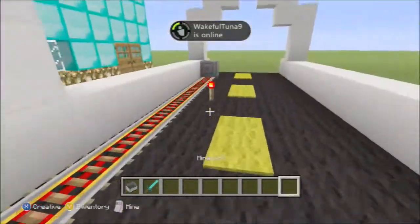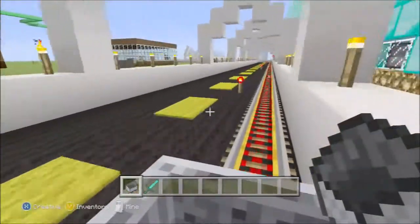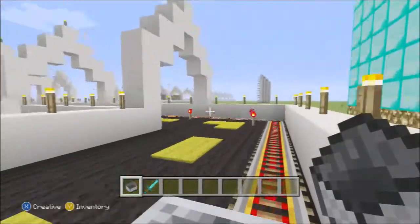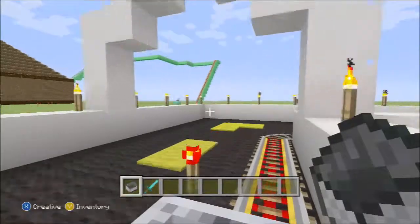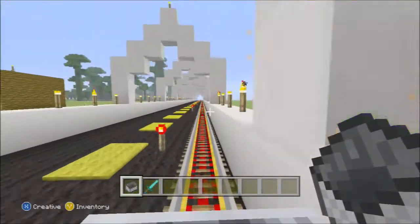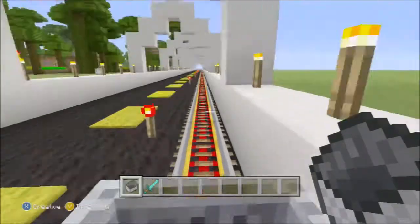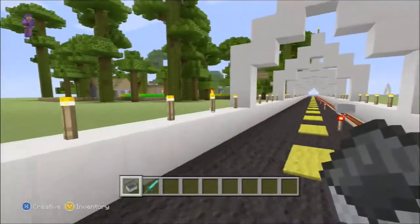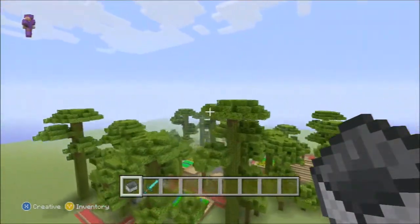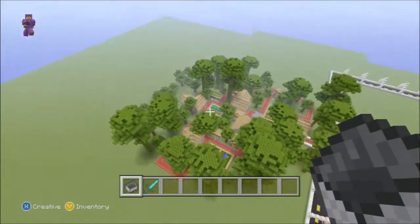We also created a little Minecraft minecart rail system, so I can basically travel on the highway using minecart rails like a boss, instead of running like an idiot and wasting all my health. It's a lot faster. I took a little build here and turned it into something fun — it looks amazing.